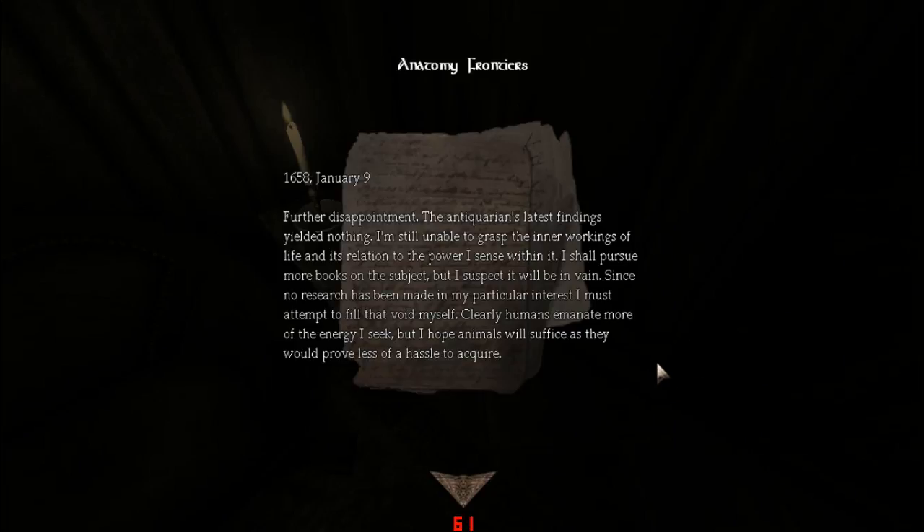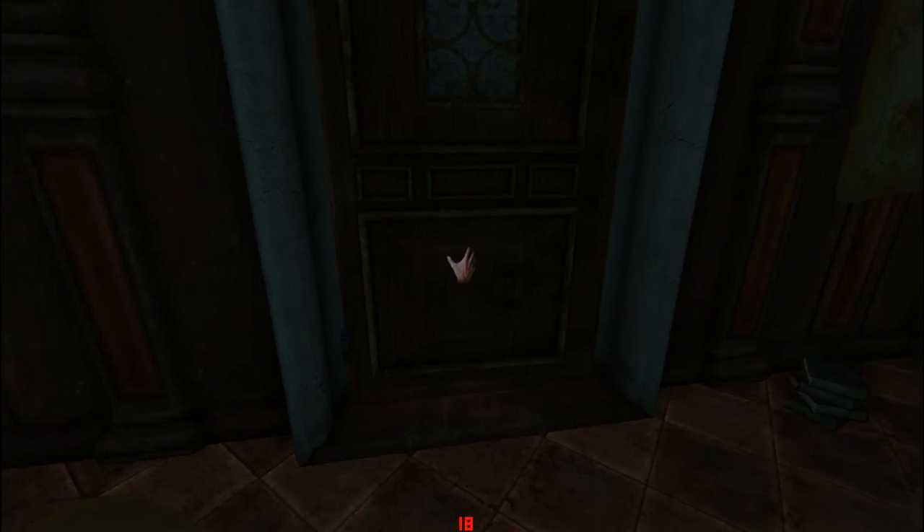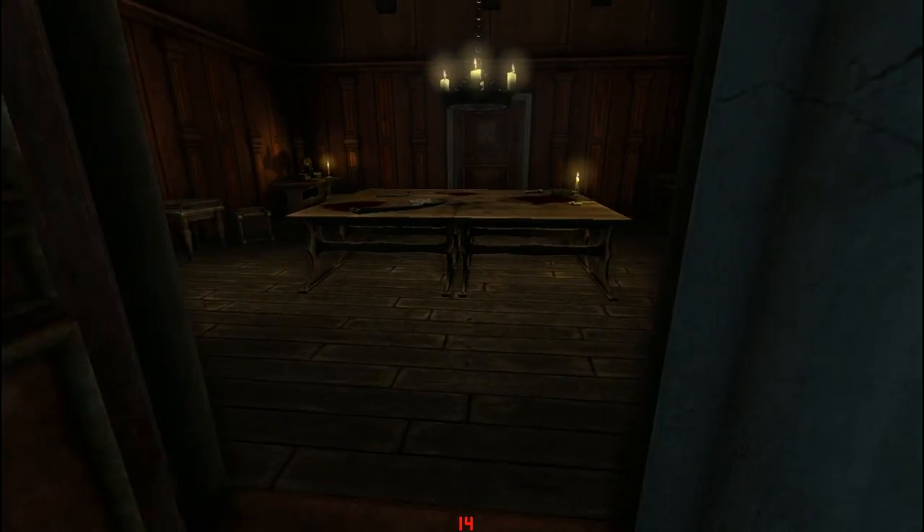1658, January 9th: Further disappointment — the antiquarian's latest findings yield nothing. I'm still unable to grasp the inner workings of life and its relation to the power I sense within it. I shall pursue more books on the subject, but I suspect it will be in vain since no research has been made in my particular interest — I must attempt to fill that void myself. Clearly humans emanate more of the energy I seek, but I hope animals will suffice as they would provide less of a hassle to acquire. Pretty dark, if you ask me.